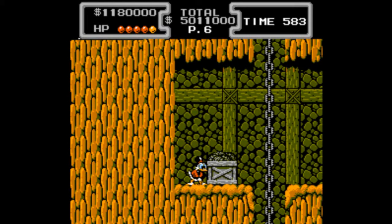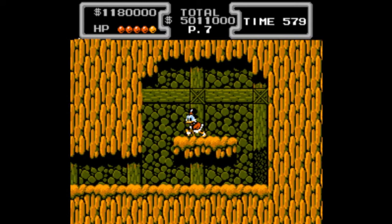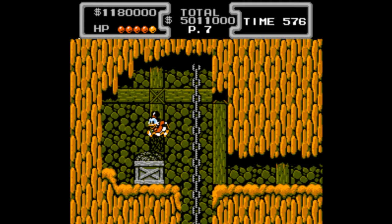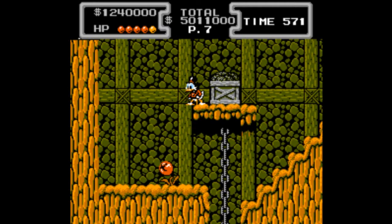Back in this room, we actually want to go through this invisible wall and get a one-up. So pretty much that suicide did nothing to my life counter. We also got some treasure there — I'm not sure how I made that one-up spawn.